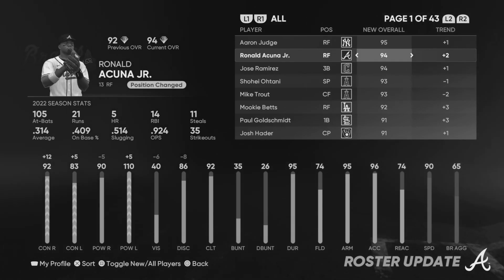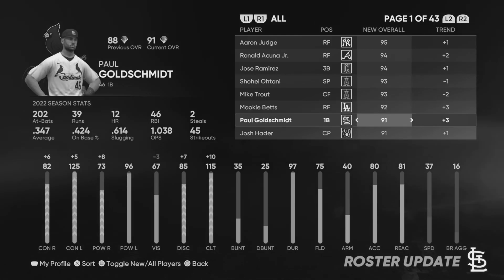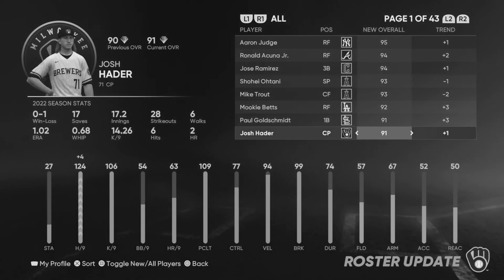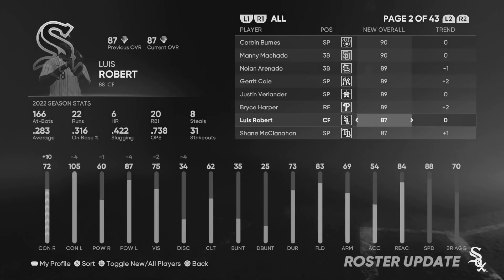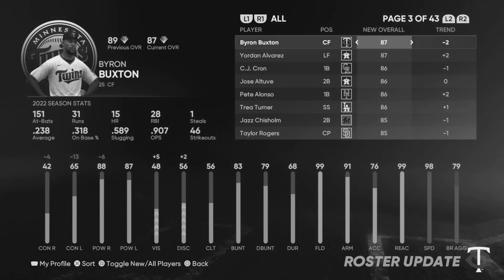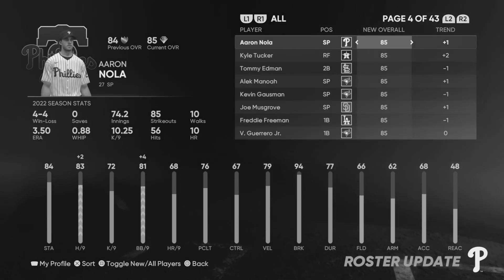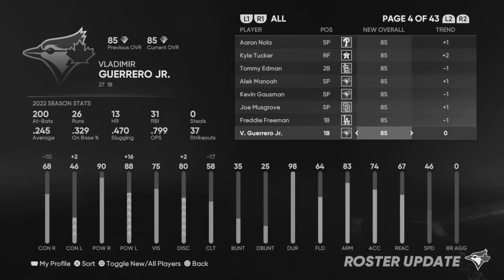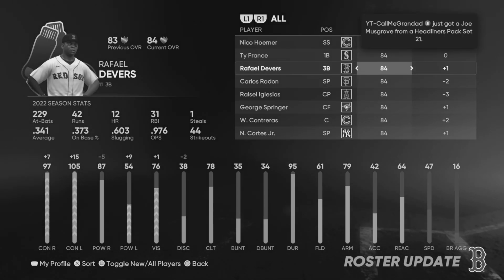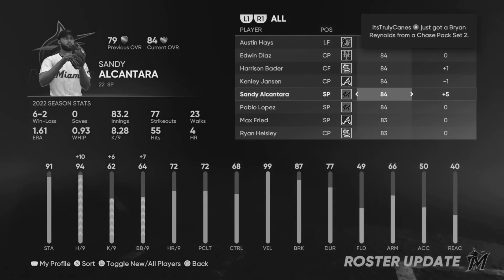So as you know, the roster updates happen every two weeks. Every Friday people get upgraded, people get downgraded, and a lot of people invest in players that they believe are going to get upgraded. There's a good chance that you're doing this all wrong — or maybe wrong is not the right word — because you can make stubs investing in players you believe are going to get upgraded. But there is a special way to go about it in order to multiply your stubs every single time without any risk involved, and I'm going to explain it right here in this video.